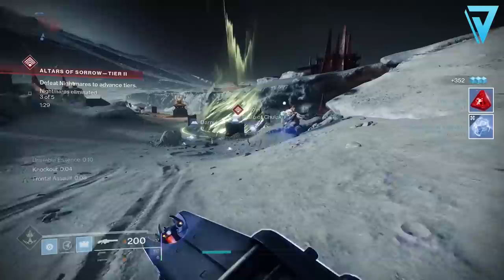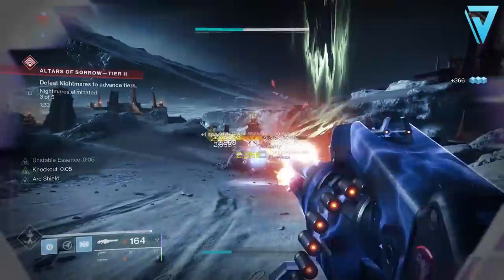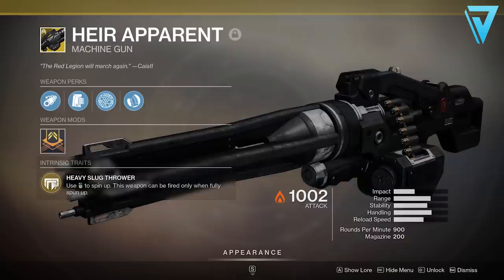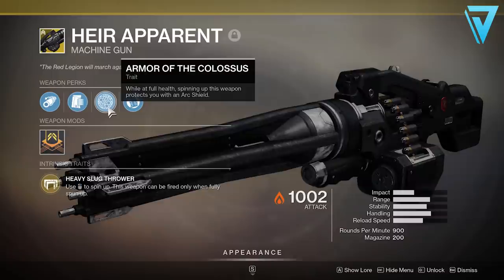Let's jump into the video. As always with our breakdown videos — what is the Air Apparent? This is the first of its kind: an exotic heavy machine gun introduced with Guardian Games. Its main intrinsic perk is Heavy Slug Thrower — use aim to spin this weapon up, and it can only be fired when fully spun up. It also has Armor of the Colossus, so while you're at full health spinning up this weapon, it will protect you with an arc shield.